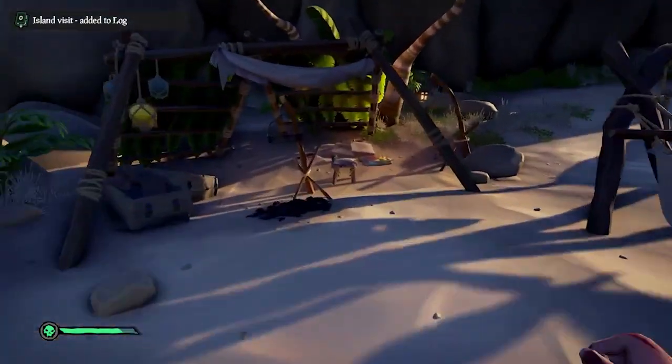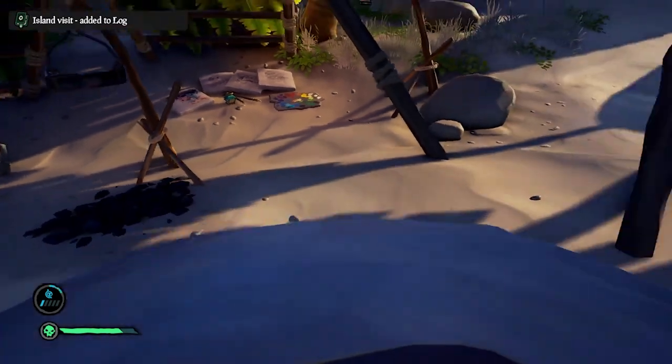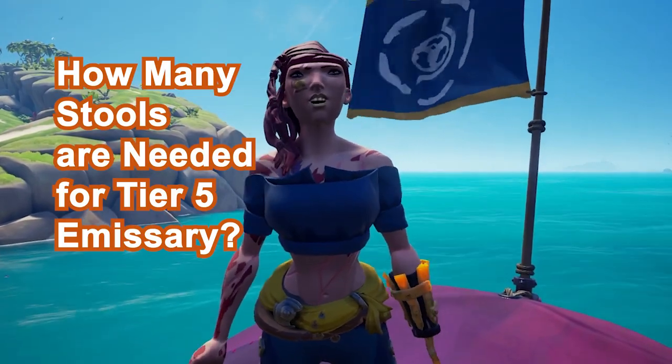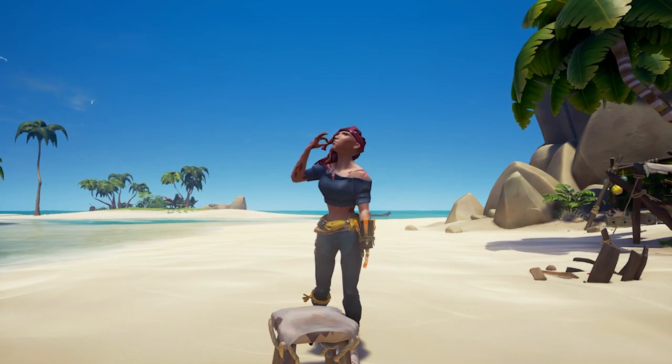If you didn't know already, stools can now be picked up, moved and sat upon. But more than that, they count towards the emissary tier 2. So this sparked an idea for me: how many stools does a pirate need to get to tier 5 emissary? Stay tuned to find out.